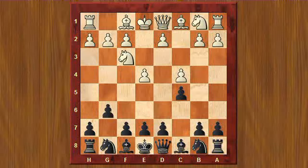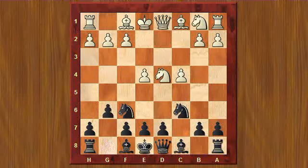Here he played C4, which is kind of surprising, but ultimately it transposes back into the main line of the Maroczy Bind in the Hyper and Accelerated Dragon. I just played Knight C6, and now he transitions back into the main line: D4, C takes D4, Knight takes D4, Knight F6. Knight C3, D6 — this is the Grunfeld-like Gergenica system.